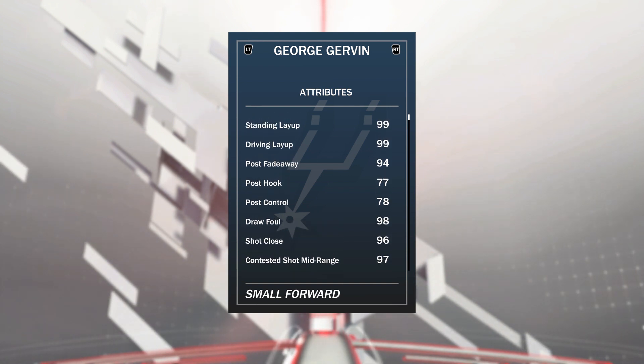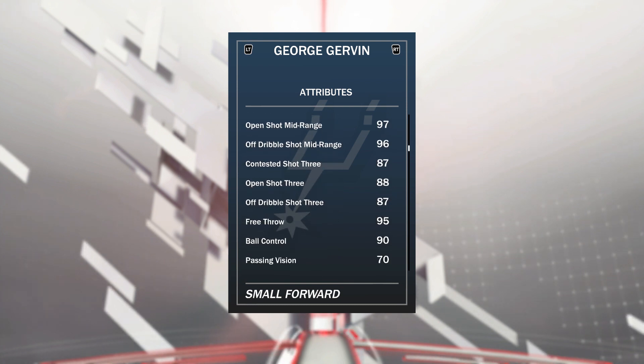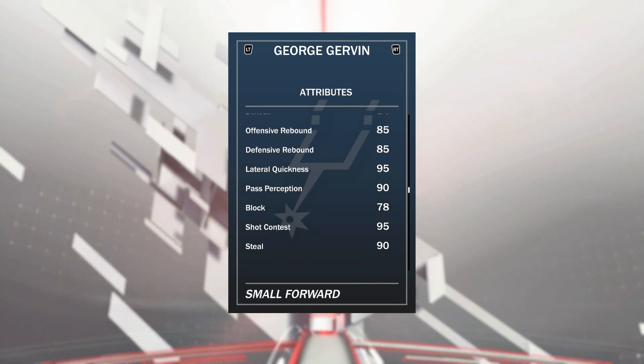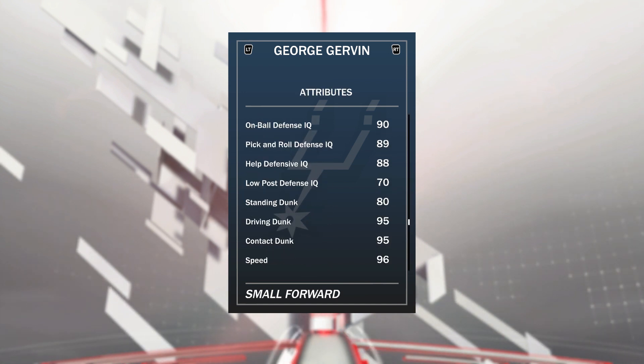George Gervin has 6 Hall of Fame badges: one-man fast break, relentless finisher, acrobat, posterizer, tireless scorer, and difficult shots — plus 8 other gold badges including pickpocket, mid-range, catch-and-shoot, and lob city finisher. He's 6'7. He's got 94 post fade, 99 driving layup, 97 shot mid, 88 shot 3 with a really nice release, 95 free throw, 90 ball control, great rebounding, 95 lateral quickness, 90 steal, 90 on-ball defensive IQ, and 95 driving dunk with a 10-contact of 100.